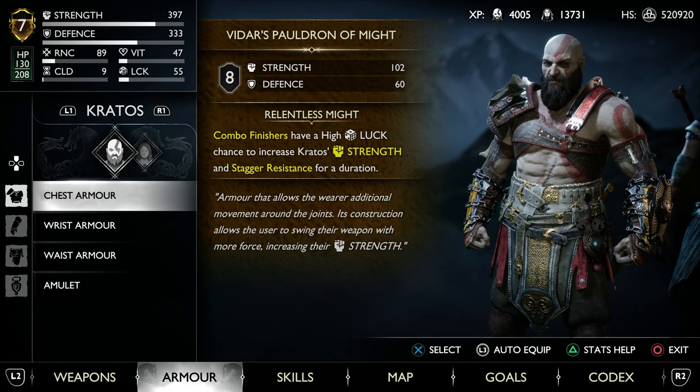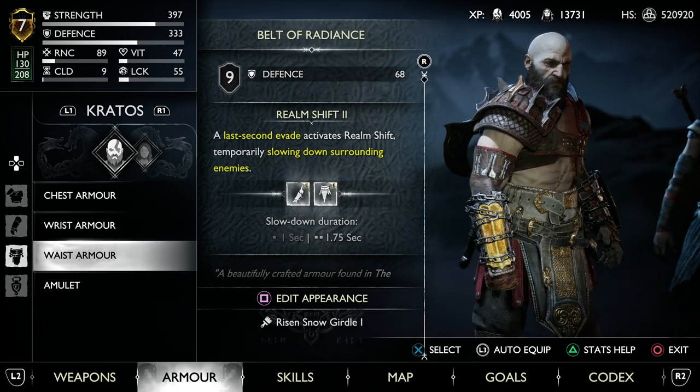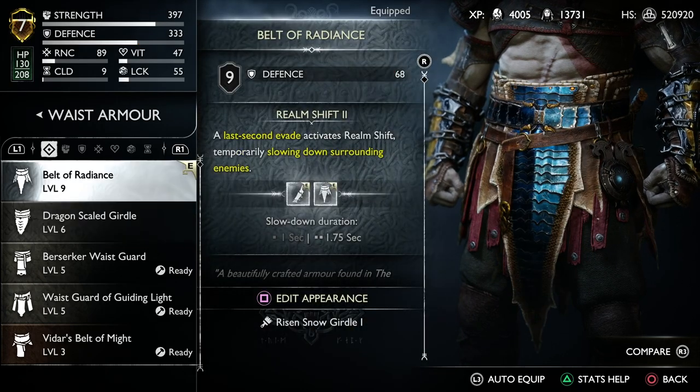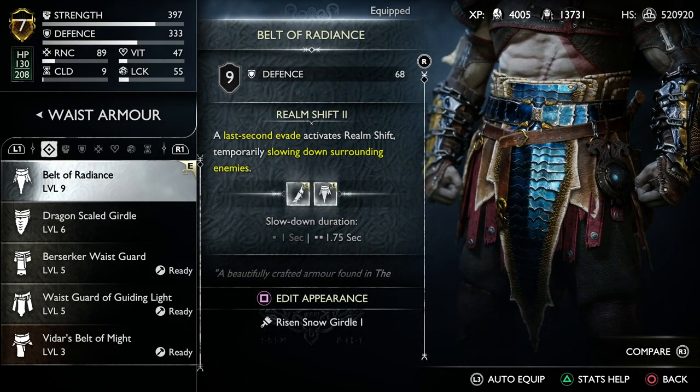But if I look at my wrist armor, I've got the Gauntlets of Radiance up to level 9, and I can press square to edit the appearance — and that's how you transmog. You've got to upgrade the kit to full level 9, and then you can come into your armor menu and press square to be able to edit it.